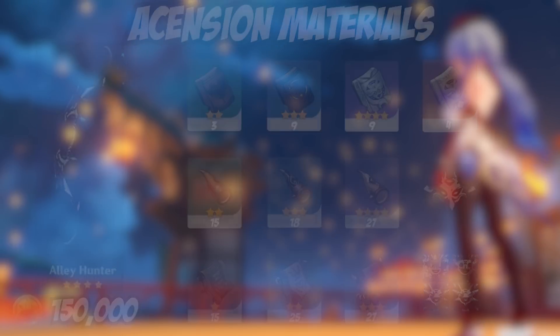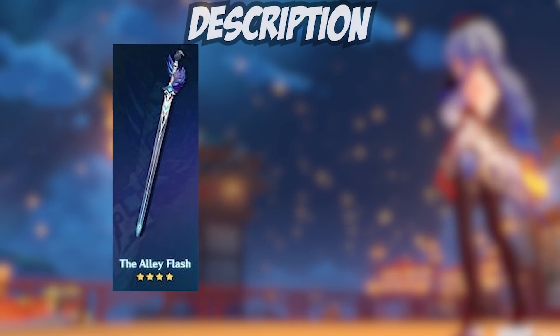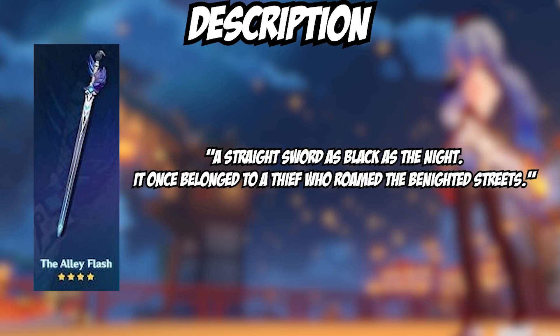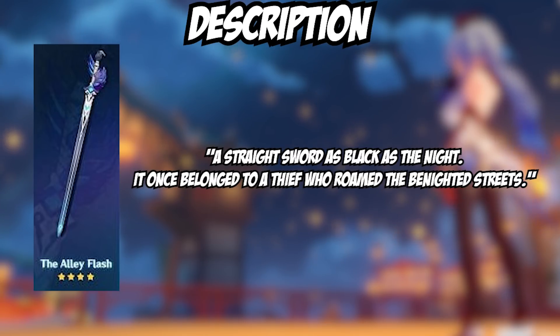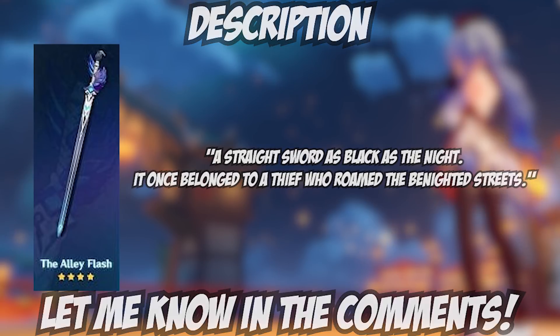Moving on to the next weapon, the Alley Flash — another weapon unfortunately obtained through the gacha. Its description reads: a straight sword, as black as night, that once belonged to a thief who roamed the benighted streets. The Alley weapons seem to share similarities involving the same mysterious thief. I'm genuinely interested to learn more about this character, considering they owned not just a bow but a sword as well. Is it actually a reference to Childe? I hope not — let me know what you guys think in the comments.